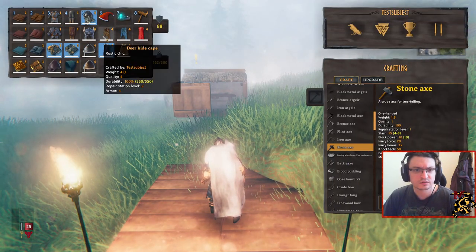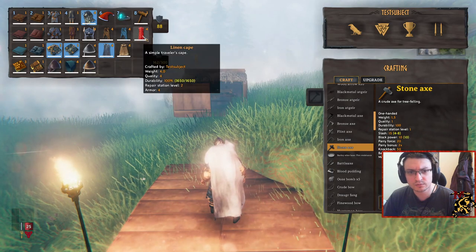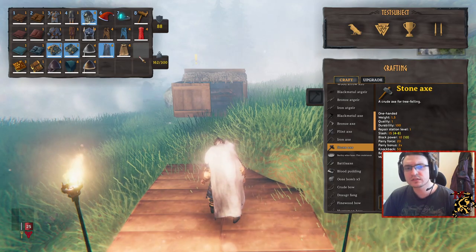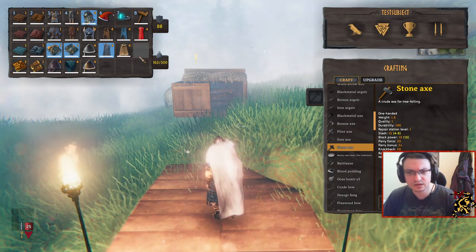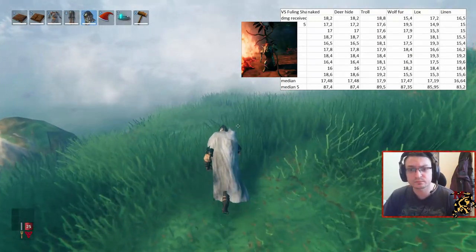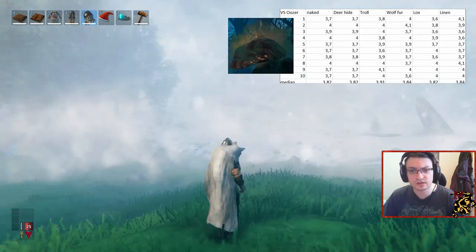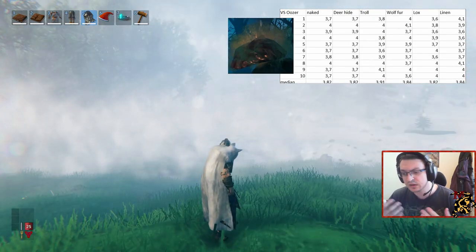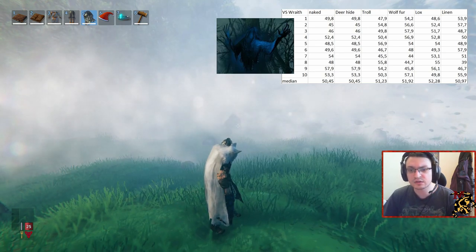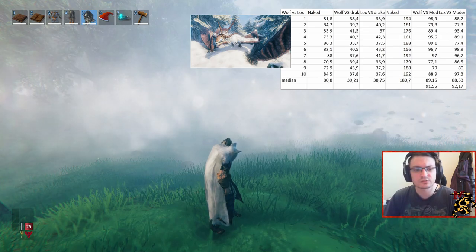So those are the capes at maximum upgrades. All of them provide 4 armor. There is no hidden stat in any of them. I tested the Fuling Shaman, I tested an Ooze, I tested a Stone Golem, I tested a Wraith, I tested the Hatchling Drakes and I tested Mordor. So I covered every damage type available in the game and every variance of attack speed — very slow and very fast attacking enemies.